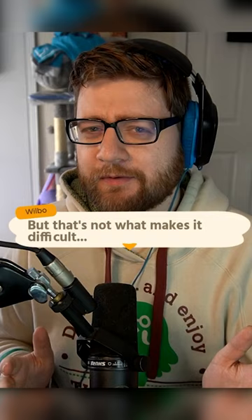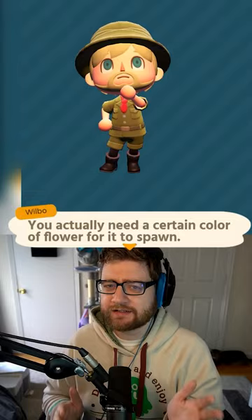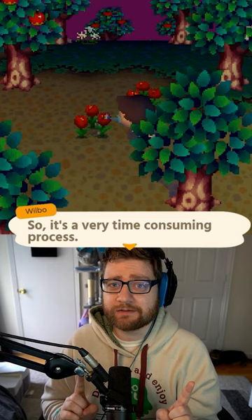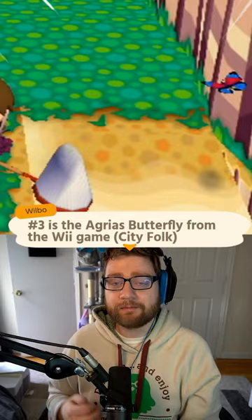Number four is the Peacock Butterfly for the DS game, which has a 5% chance of spawning, but that's not what makes it difficult. You actually need a certain color of flower for it to spawn. Getting the right color is very difficult because you could only water one flower at a time, so it's a very time-consuming process, and it took me seven hours to get the right flower that I needed.